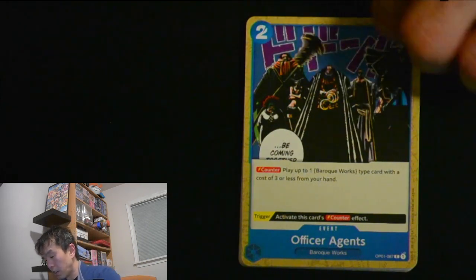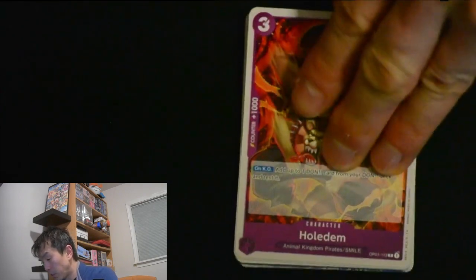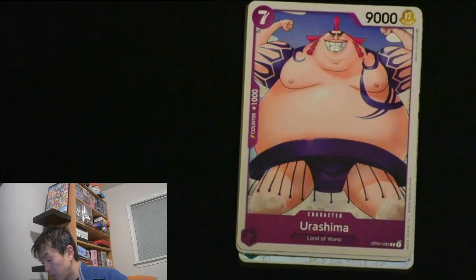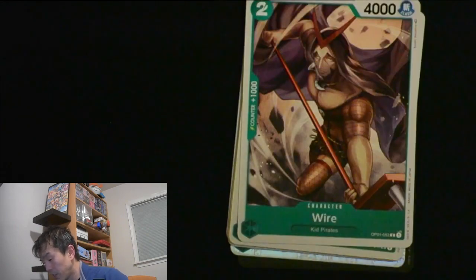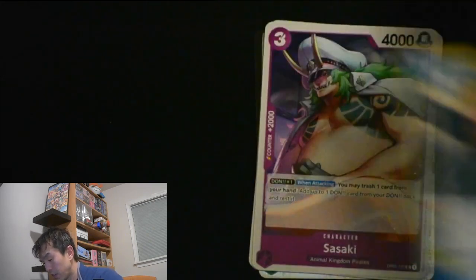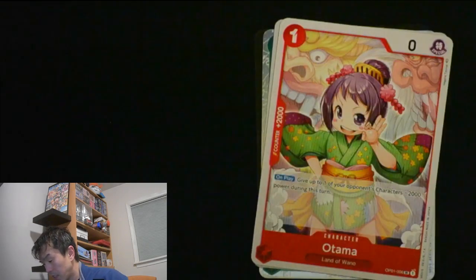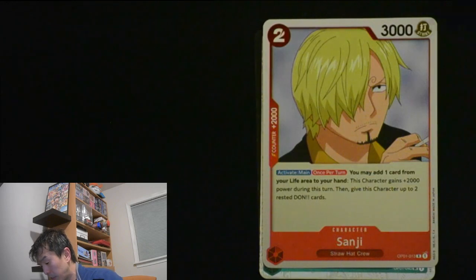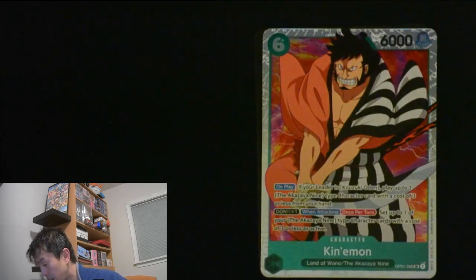So in this pack I got Officer Agents, Hold'em, Bellamy, Harujin, Urashima, Wire — and then commons: Shinobu. Uncommons: Desert Spada, Sasaki, Otama. And the rare is Sanji.